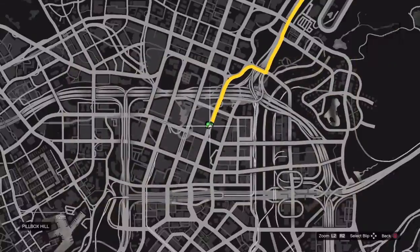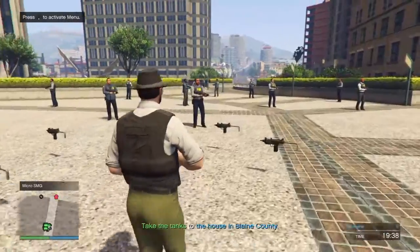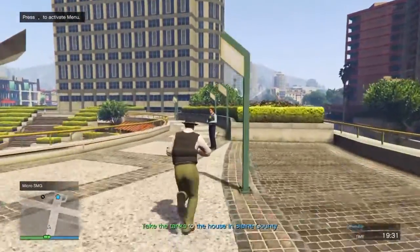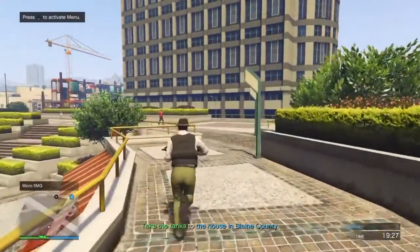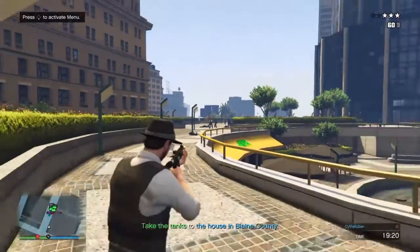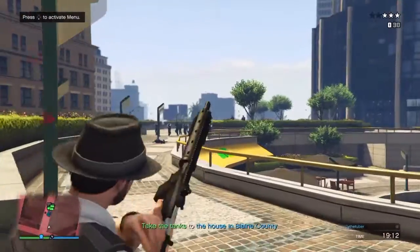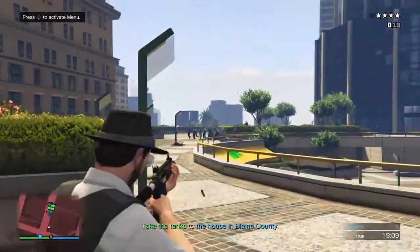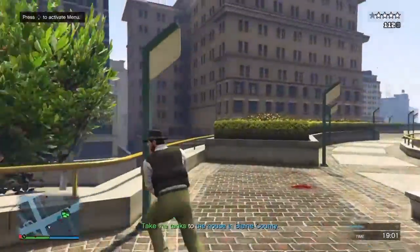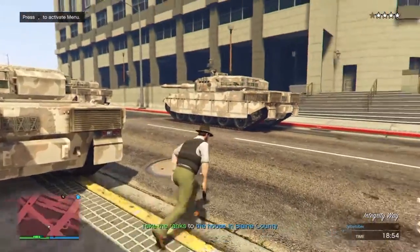You can either aim at them and get shot a lot, or you could run past all these guys and just go to the tanks without any action. What I like to do is run all the way over here, do a flip, and shoot some cops to get the action going so they can chase us and we actually have some things to worry about. As you can see, the description says take the tanks to the house in Blaine County. I'm already out of ammo for the carbine, so I better get to the tanks quickly.